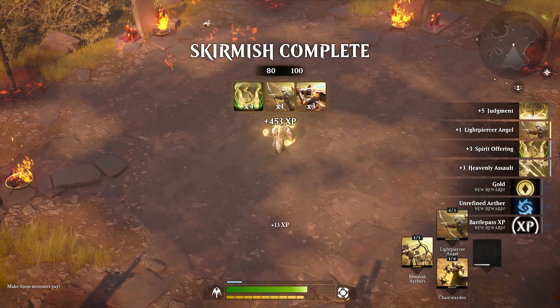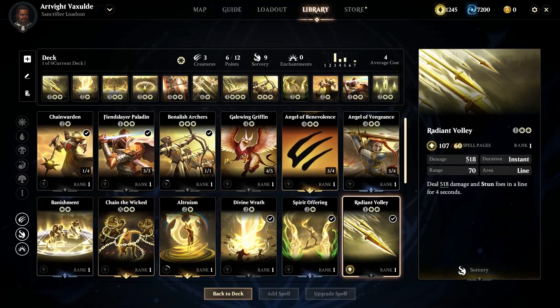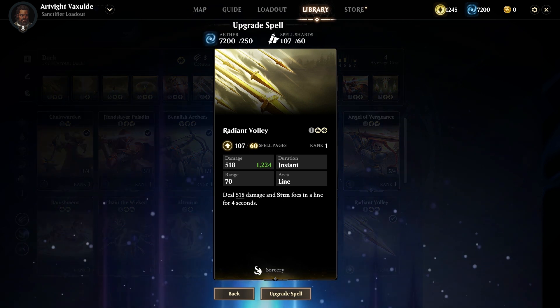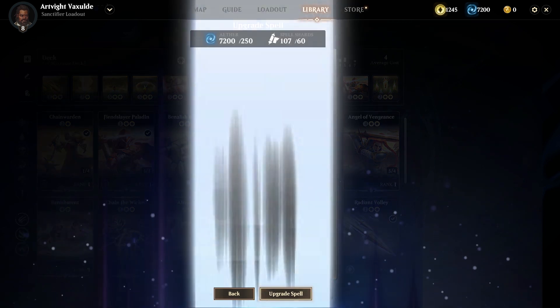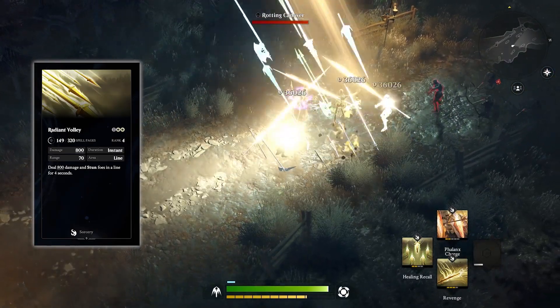As you progress through the multiverse, you'll find and earn spell pages of specific spells. When you collect enough spell pages and harvest enough ether from mission content, you'll be able to upgrade your spell's rank and in turn their effectiveness, up to a maximum level of 10.